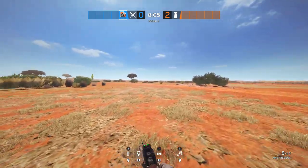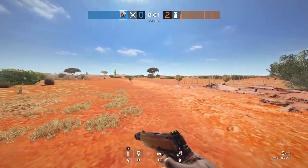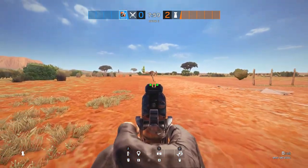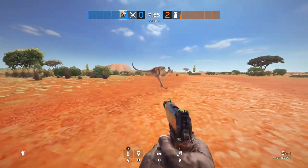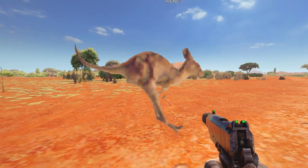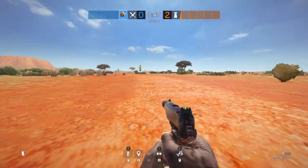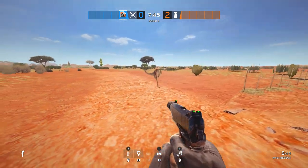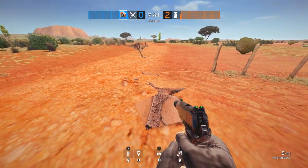Heading over to the north side of the map outside of the boundaries, it's here where we get to see up close and personal the famous kangaroos. You may have seen these kangaroos yourself whilst playing because if you look out of the boundaries on the north side you can see them running along. These fellas don't do much — they're only 2D PNGs — but they do add a nice little bit of detail and life to the outside of the map.